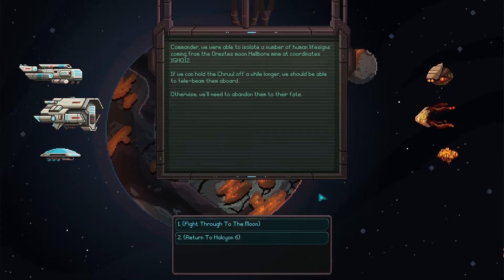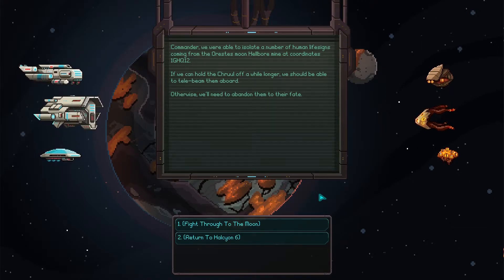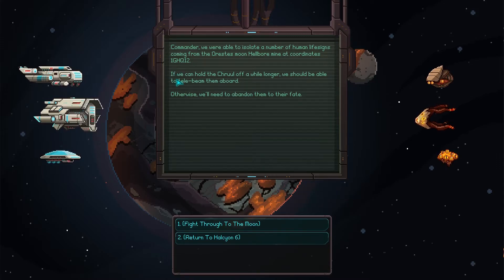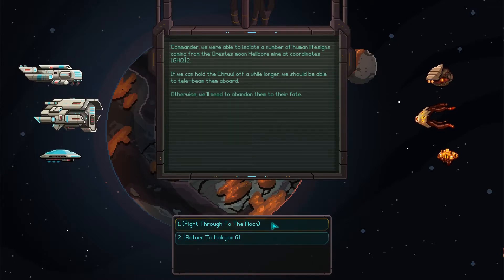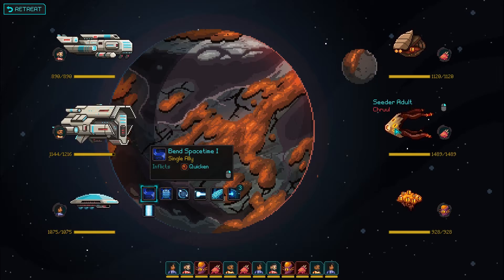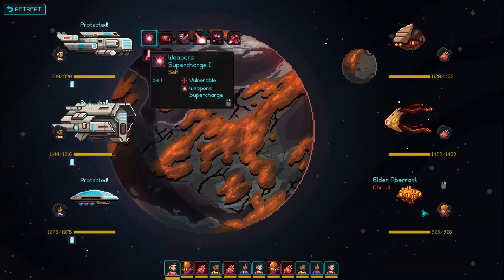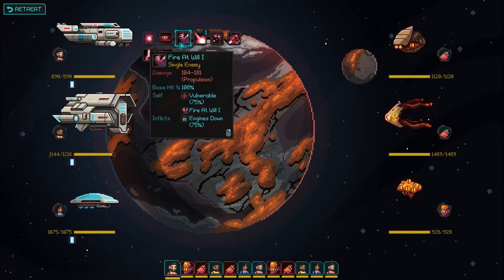Commander, we were able to isolate a number of human life signs coming from the Arrestus Moon Hellworn Mine at coordinates 1GHQ12. If we can hold off the cruel for a while longer, we should be able to telebeam them on board. Fight through to the moon. We'll probably have to go into ground combat as well - he is now a lot tougher. Quickly get our damage resistance up. Focus on the Aberrant - he's a healer. We've got that Doom Cannon, it's gonna bloody well come in useful today.